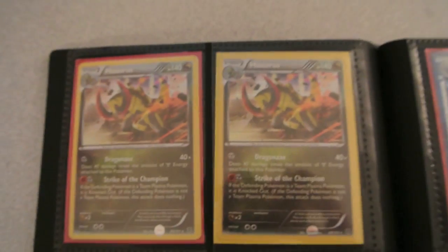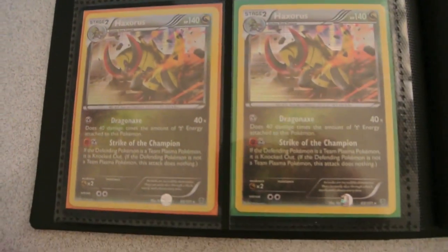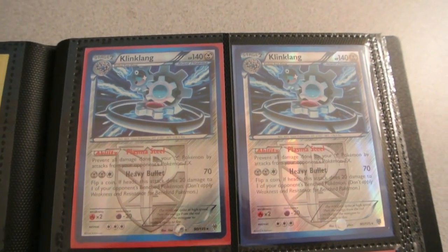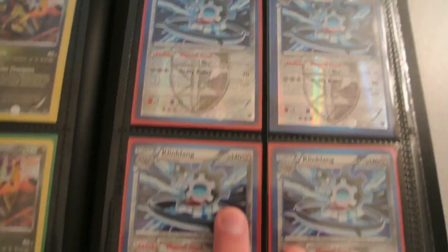Then we have multiple Haxorus Holos if you want to play that deck. I also have some Klinklangs — some Plasma Storm Klinklangs. Those two are reverse and those two are just holo.